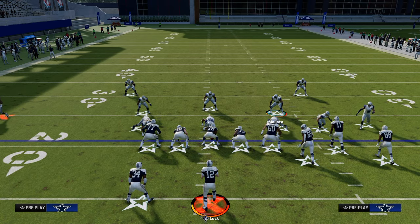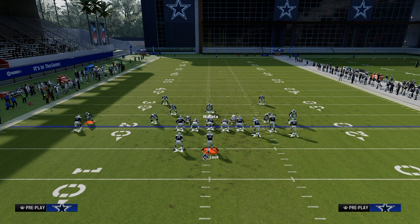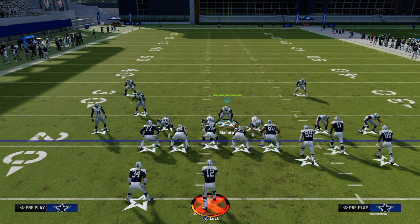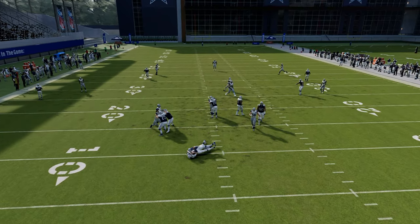By far, one of my favorite ways to run this defense is making the opponent work by taking away both flats as well as some quick throws. You can see here we roll the coverage over the top of the solo receiver — with that cloud it's going to get a nice reroute — and we get that nice clean pressure up the A-gap.